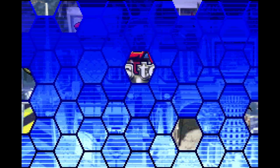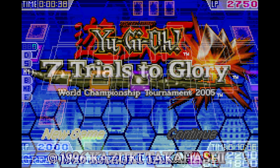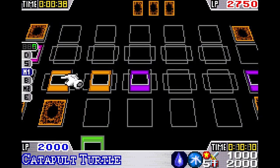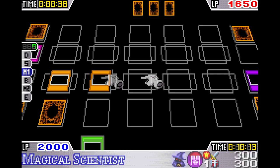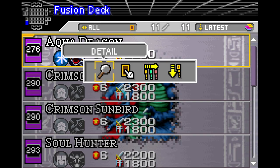The next glitch card would appear a couple years later in Yu-Gi-Oh! 7 Trials to Glory: World Championship Tournament 2005. This is a fantastic simulator and story-style game, while also having the most broken glitch out of any Yu-Gi-Oh game ever.